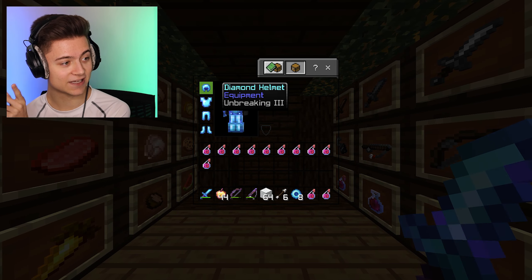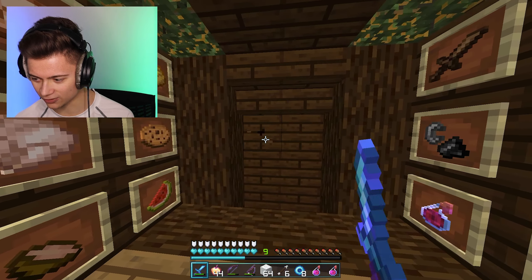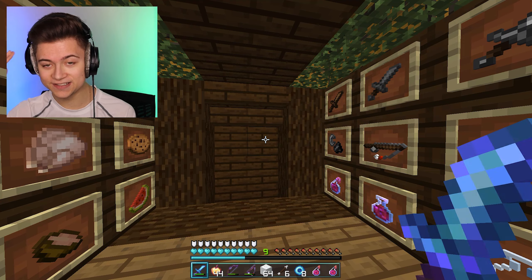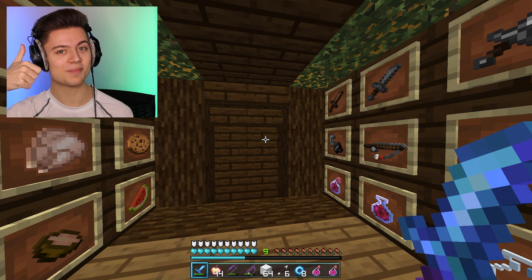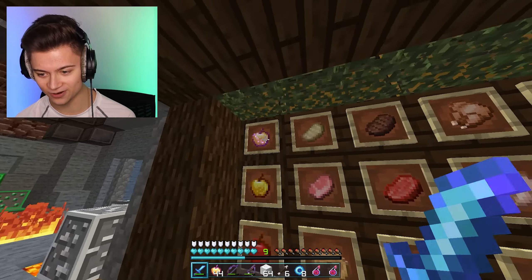We got the Diamond Armor right over there, as you guys can see. We got all the pots, and this blue is just such a great color. Look at that sword — this is so insane. Definitely be sure to drop a like if you guys are enjoying the content, but I literally love this. Let's go and get over to this side.